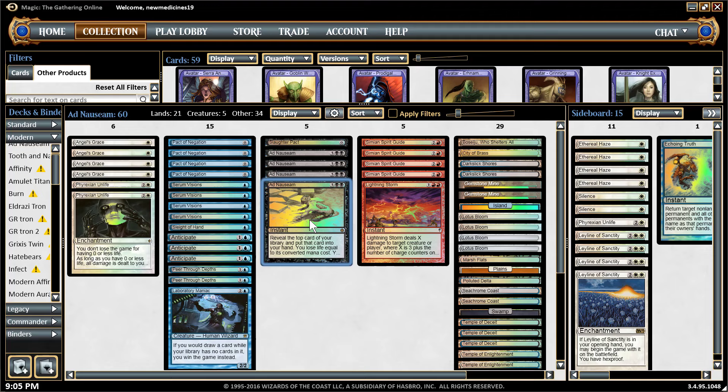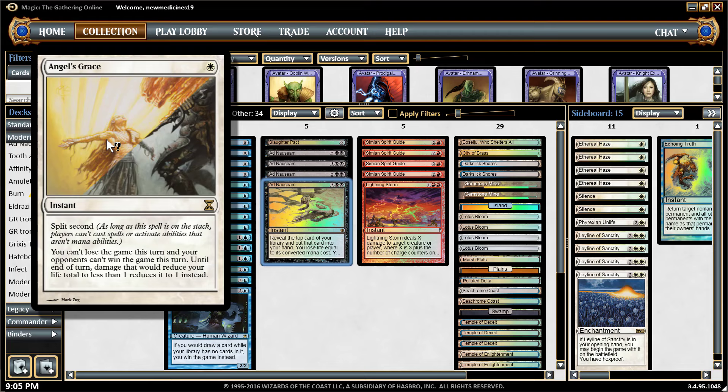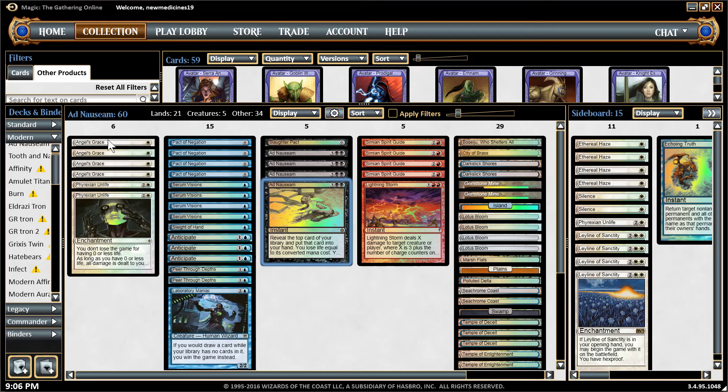In order for you not to kill yourself, you need at least one of these: either Angel's Grace, which you can play for one white. It has split second, so you need to cast this first and let it resolve — because with split second, you can't play any spells or activate non-mana abilities. You want to resolve this first. What it does is prevent you from losing the game this turn, or your opponents cannot win the game this turn. Until end of turn, if damage would reduce your life total to less than one, it's reduced to one instead. So basically it just buys you another turn — you can't kill yourself with the life loss Ad Nauseam deals.